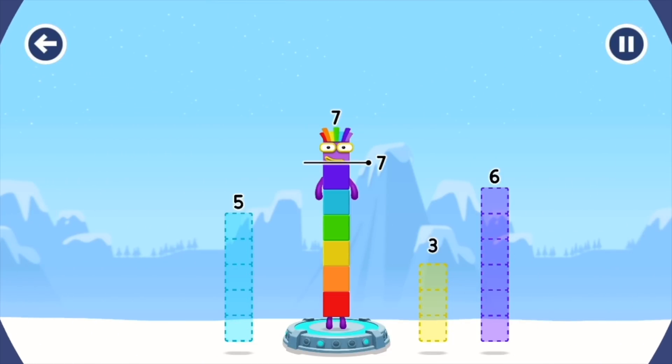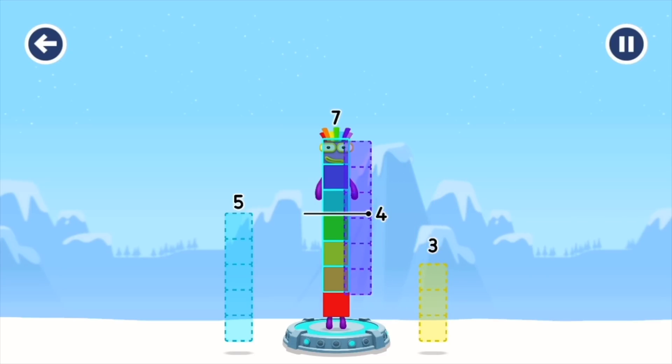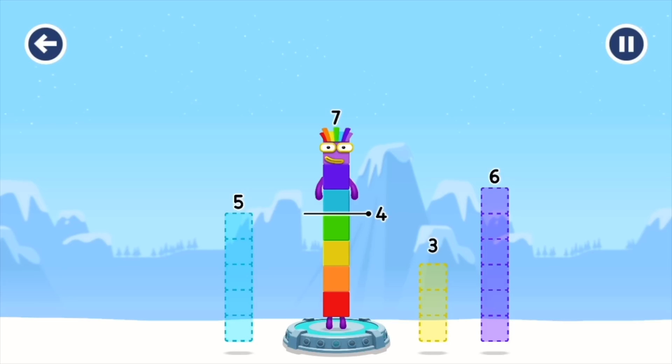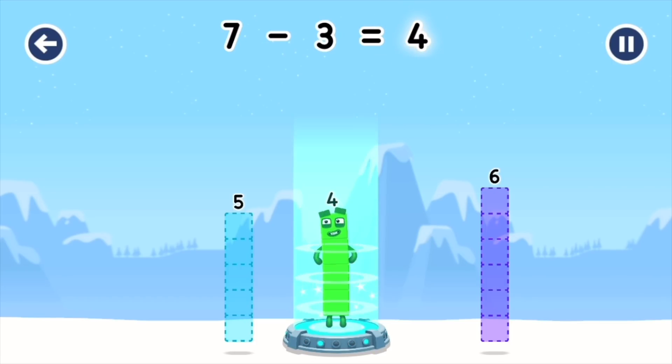Take number blocks away from seven to leave four. Five — hmm, that doesn't seem right. Six — keep trying. Three — that's right! Seven minus three equals four!